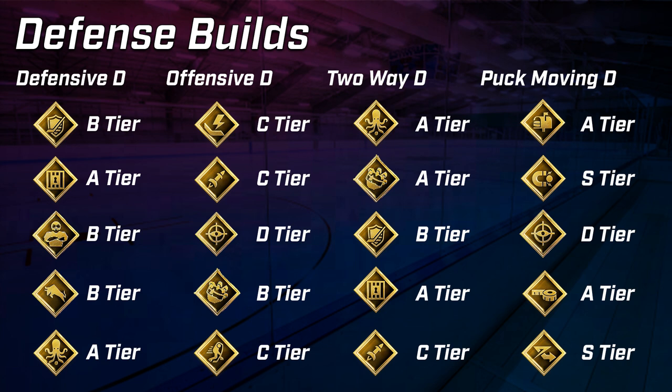A two-way D-Man is definitely a strong build with a lot of very good zone abilities to choose from. It's good in the defensive end and also pretty good offensively — decent puck control, decent passing, good shooting stats, and a little bit quicker than a defensive defenseman. It's a good happy medium if you're looking for an all-around build. Puck Moving D-Man is a very strong build if you know what you're getting — strong passing, good puck control, good in the defensive zone, and it's the quickest defenseman build, with similar speed to a sniper or playmaker but also 85 defensive awareness.